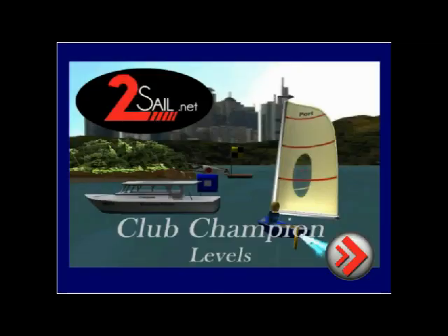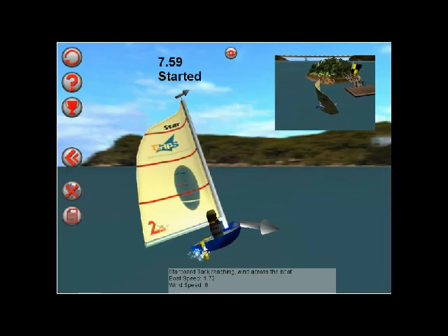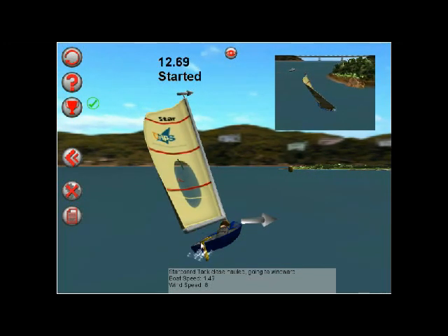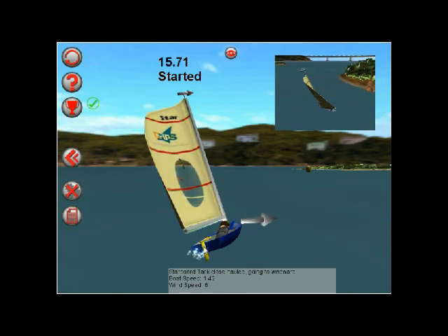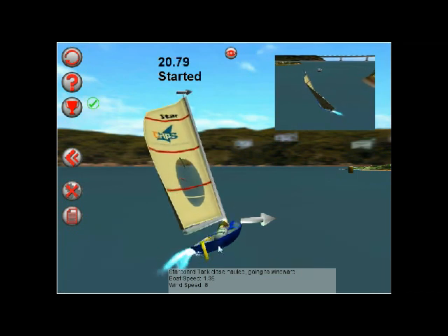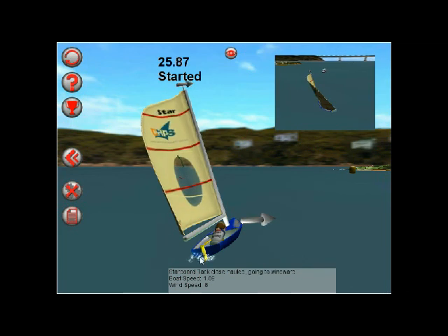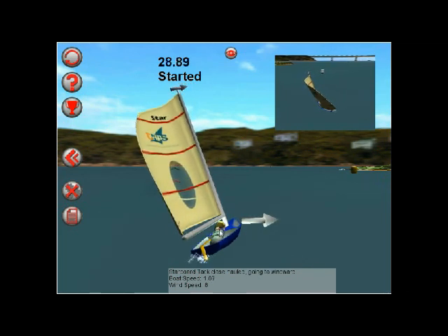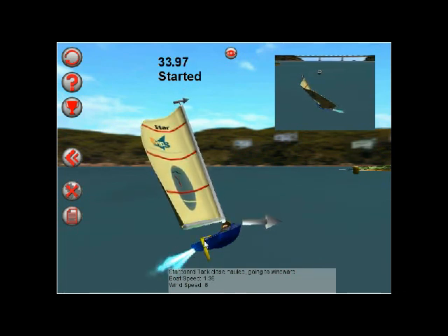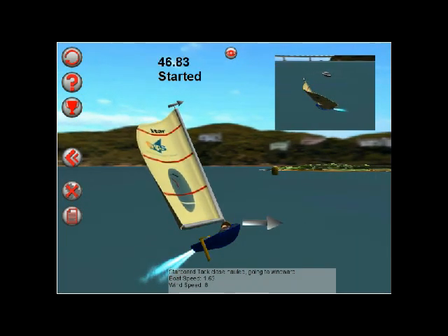Now for our club champion levels. The trim of your boat has got to be one of the biggest secrets on dinghies. Pull the sails on, steer the right course, and look at the telltales. Now we've also got control over our sailor moving forward and back. Note the speed change: when sitting right back you go nice and slow with bubbles at the back. To go faster, you need to sit further forward and the wake line changes. Don't forget you're still steering on your telltales, doing your trim and your rudder.